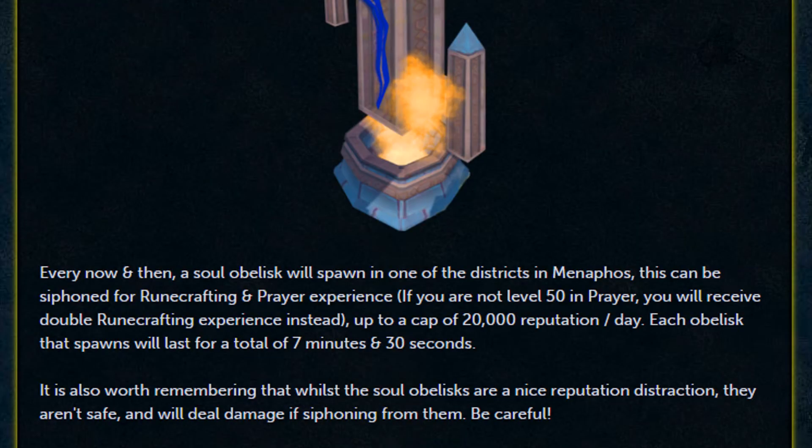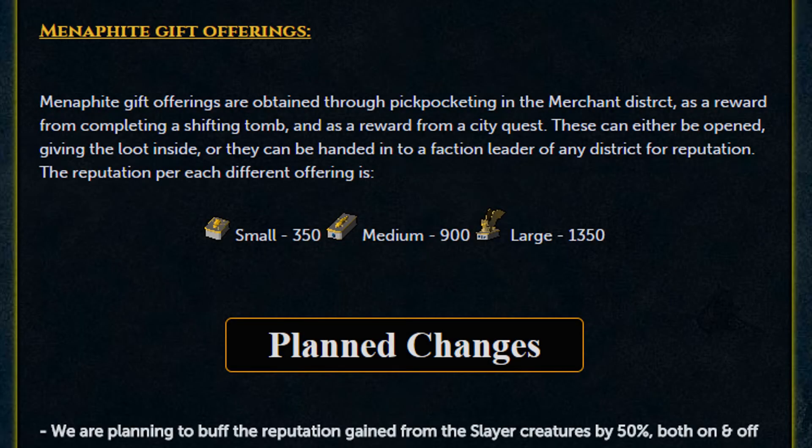Soul obelisks: every now and then, a soul obelisk will spawn in one of the districts in Menaphos. This can be siphoned for runecrafting and prayer XP. If you are not level 50 in prayer, you will receive double runecrafting experience instead, up to a cap of 20k reputation a day. Each obelisk lasts for 7 minutes and 30 seconds. Note that the soul obelisks will deal damage while siphoning, so be careful.